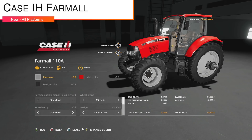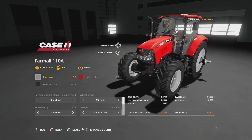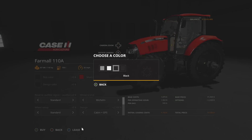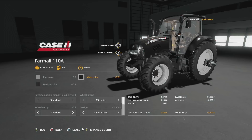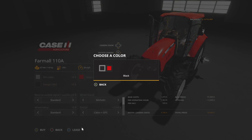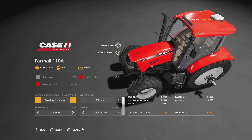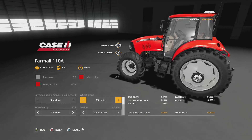Next up is the mod I've been looking forward to for a while — the Case IH Farmall 110a and 130a from Agritono. This is going to have 118 horsepower, 195 liters of fuel, and 26 miles per hour, so it's pretty quick. Rim colors: silver, silver metallic, base game gray metallic, black, and black metallic. Color options include black and red. Design has a black and red option as well. There's also a reversible audible signal — basically a headlamp signal that adds a beep-beep-beep.